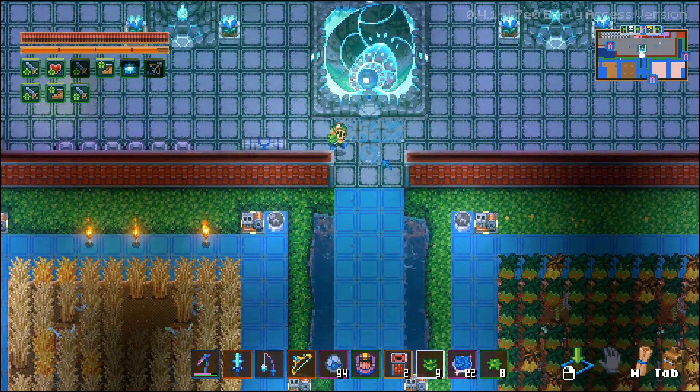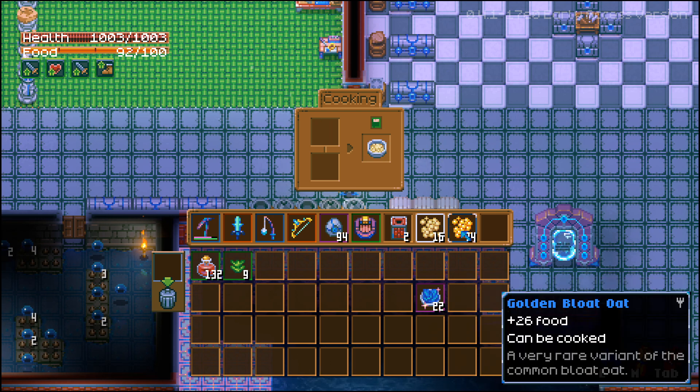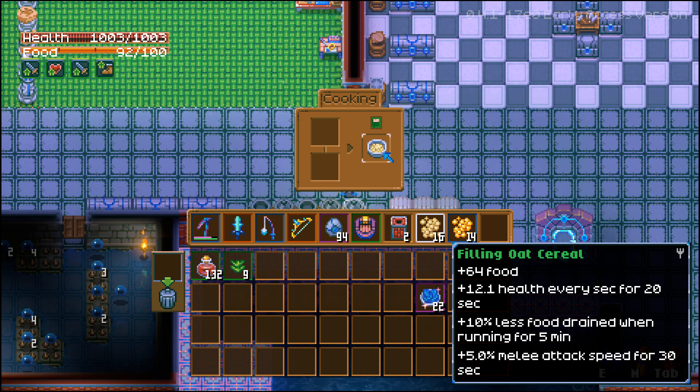Let's go ahead and start cooking this up and I'll show you what kind of buffs it actually provides. We'll throw one of these blow oats and one of the golden ones together and cook them. The regular blow oat gives you plus 28 food, but the golden one only gives you plus 26 food — interesting that the golden one gives you less. Once you combine the two blow oats together you get Filling Oat Cereal, which gives you plus 64 food. That's what is so great about this crop — it gives you a massive amount of food, fills your food bar, plus 10% less food drained when running for five minutes, 12.1 health every second for 20 seconds, and some melee attack speed.